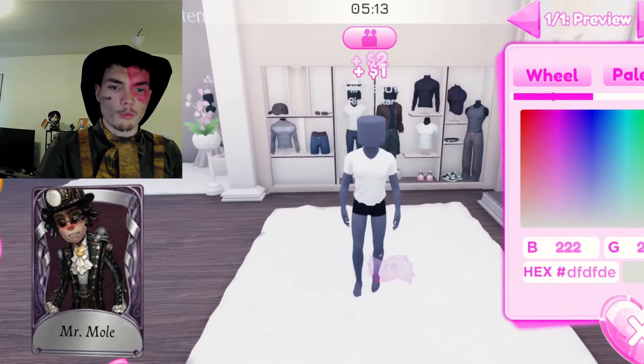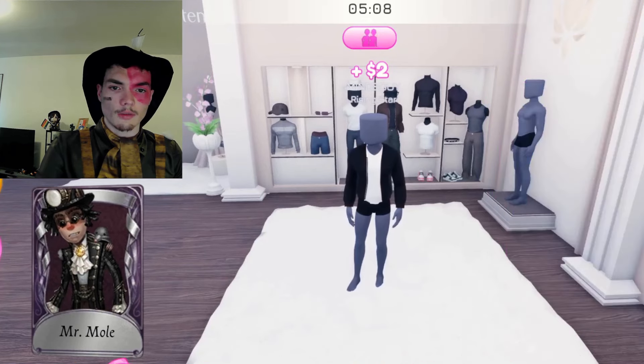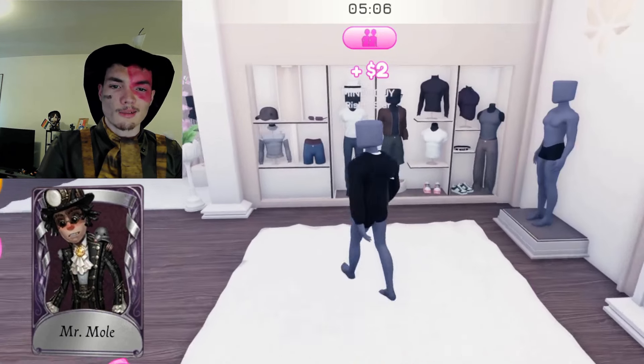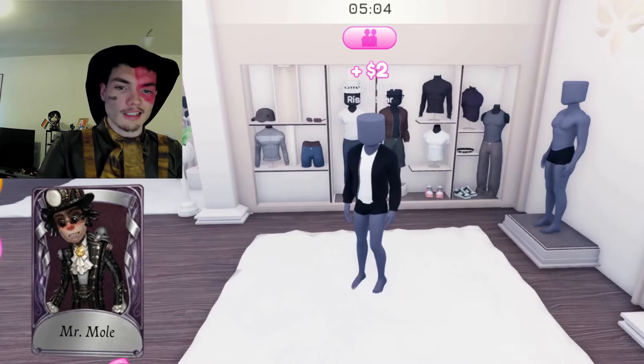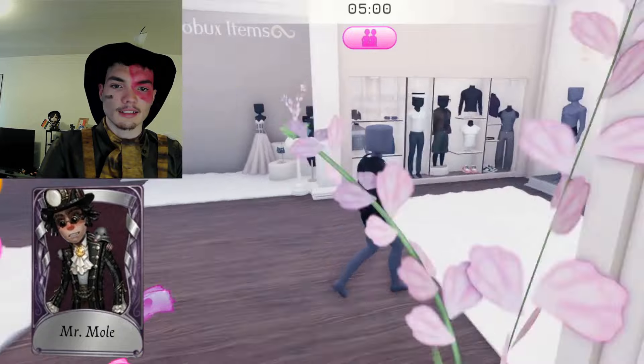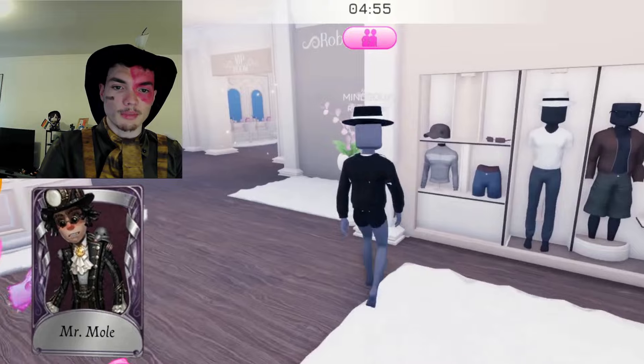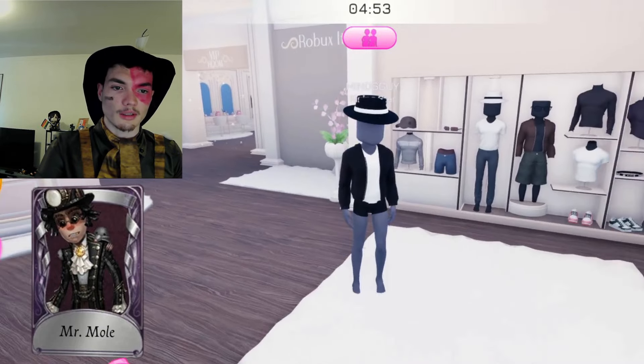Let's get him a white undershirt, give him that kind of iconic overcoat — I'm the only one who thinks that's iconic. Let's give him an overcoat and a hat. Let's make this black and this white, to kind of simulate the style he had going on.